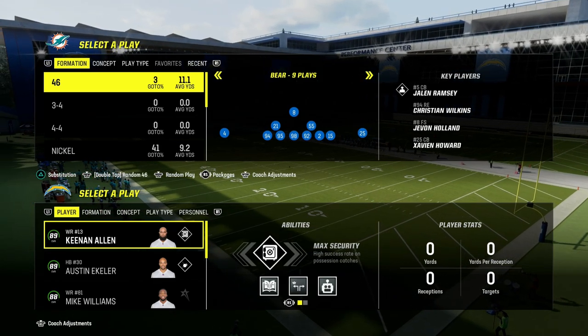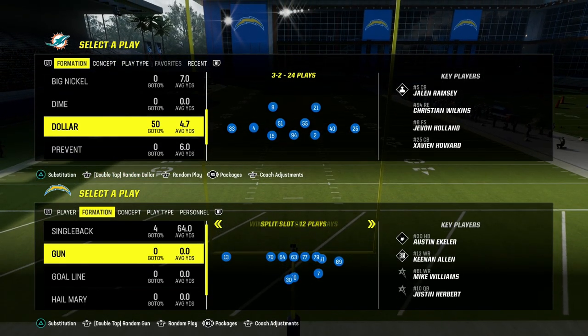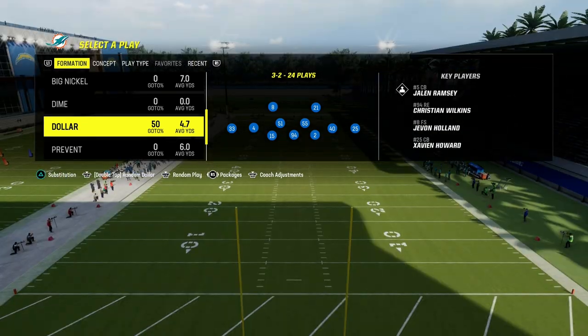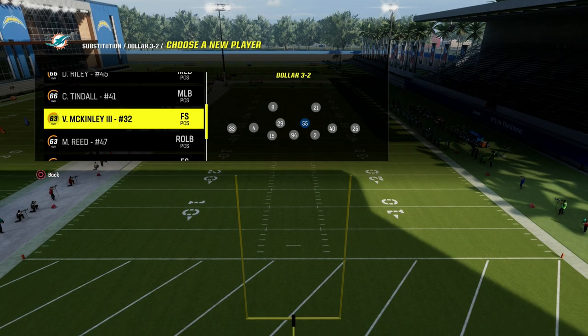I just dropped my 11th ebook of Madden 24 and it is over the $1.32 in the 4-6 playbook. The beauty of the dollar defense is that it can do a lot of things for us in terms of its ability to stop the run, its ability to stop the pass, and also one of the most underrated pieces is its ability to disguise what we are doing pre-snap.